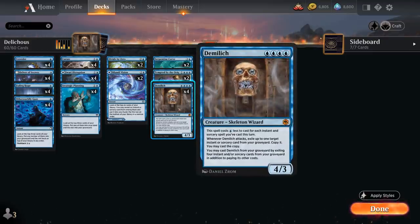DemiLich is a 4-mana 4/3 Skeleton Wizard from Forgotten Realms that costs a blue mana less to cast for each instant and sorcery spell we've cast this turn. Whenever DemiLich attacks, we exile up to one target instant or sorcery card from our graveyard, copy it, and we may cast the copy — though we still have to pay its mana cost.